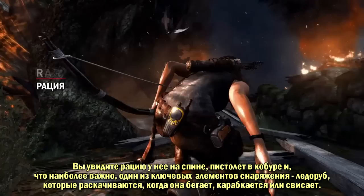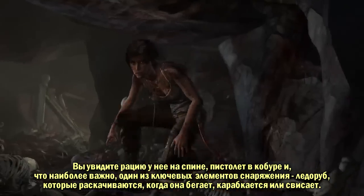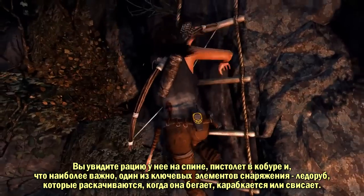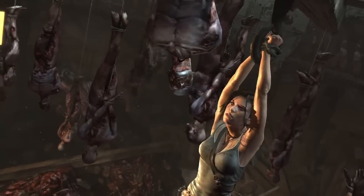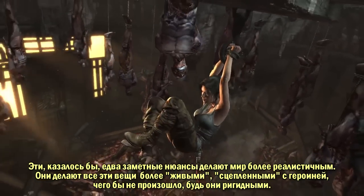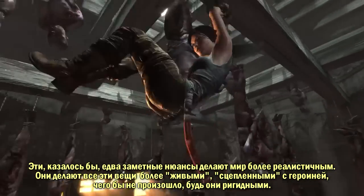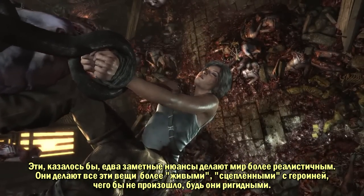You'll even see things like the radio that is strapped to her back, pistol in her holster, and more importantly, one of the key pieces of equipment, her climbing axe swinging naturally as she runs around or climbs or hangs from various areas. It adds that nice subtle nuance that when people see it, it just makes the world feel more realistic. It makes her feel more grounded and cohesive rather than props that are just stuck to her. This gear is actually tied to her in a realistic way.